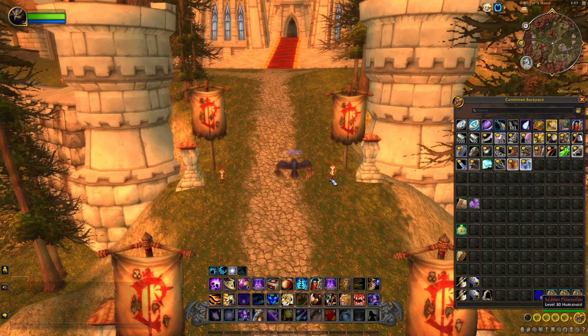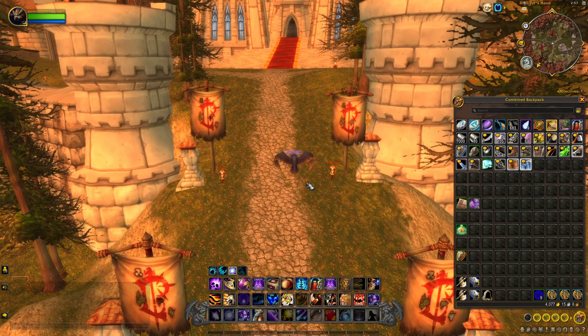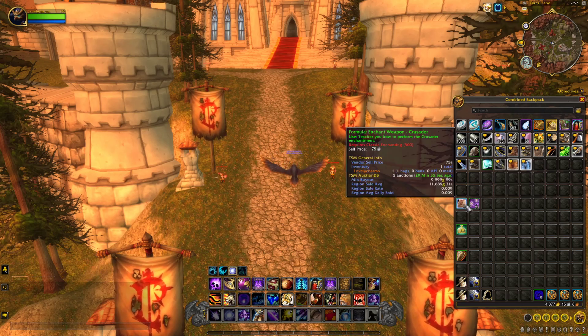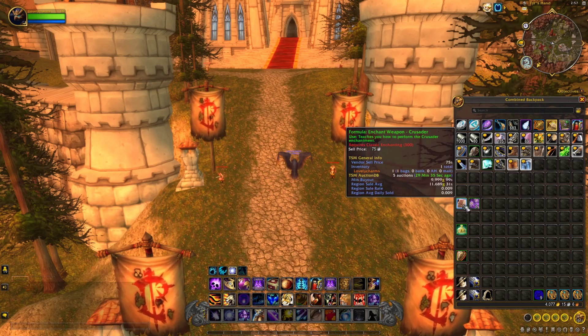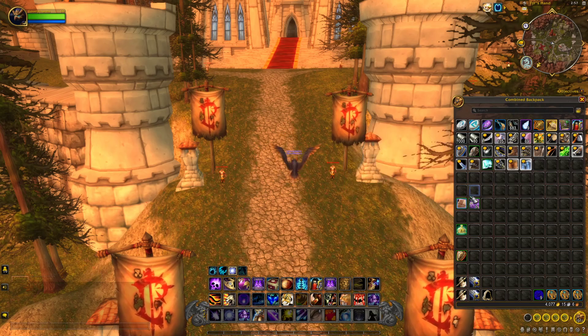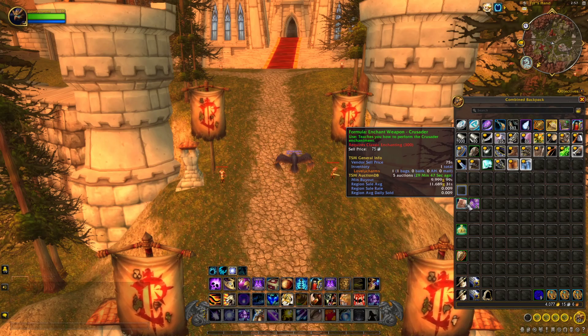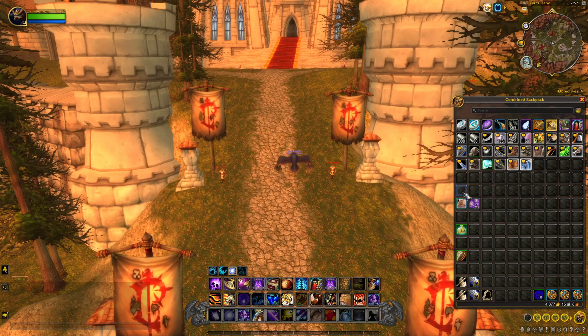What we're doing here is killing these mobs. There are only two mobs that drop the enchant called Formula: Enchant Weapon - Crusader. Obviously you want to use this, so make sure you have enchanting. You can use it and then start crafting them and sell to the auction house. If you do it that way it will be region-wide, and if you don't want to craft it and just want to sell it by itself, it will be just on your own server.